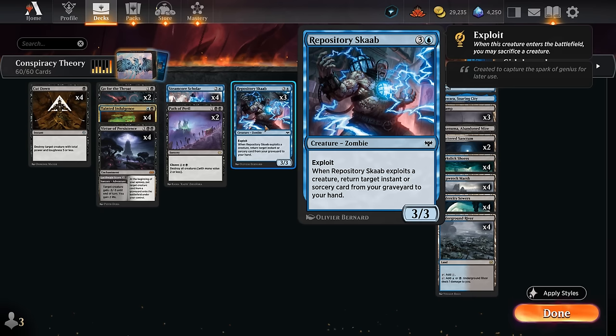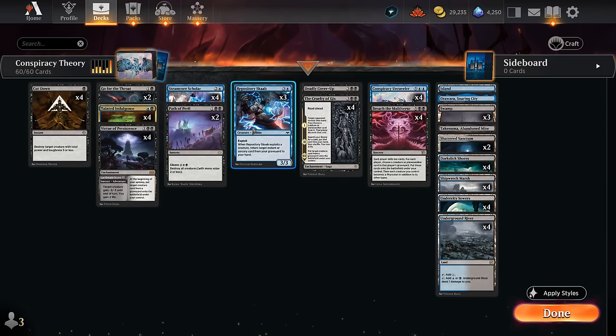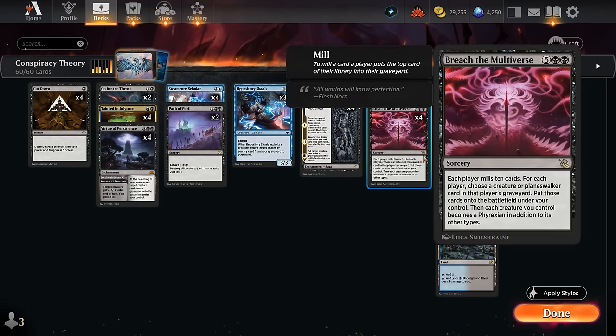The creature we want from our graveyard is Repository Scab, a 4 mana 3/3 with exploit. When it enters the battlefield we may sacrifice a creature, and when the Scab exploits a creature we get to return an instant or sorcery from our graveyard to our hand. Importantly, the Scab can sacrifice itself to its own exploit trigger, leaving it in the graveyard so we can bring it back with future Breach the Multiverses. The Scab gets back Breach the Multiverse; meanwhile we milled 10 more cards so we have more expensive cards for collect evidence — cast a free Breach, get back Scab, rinse and repeat until the opponent has no cards left.